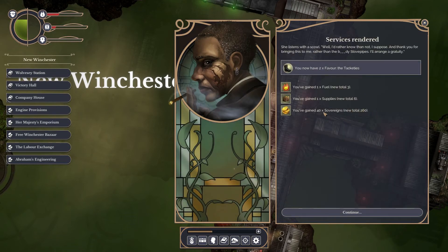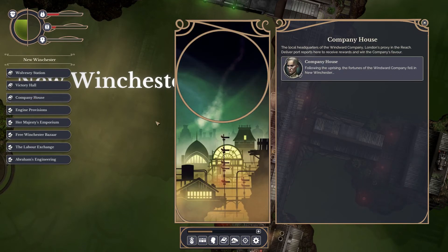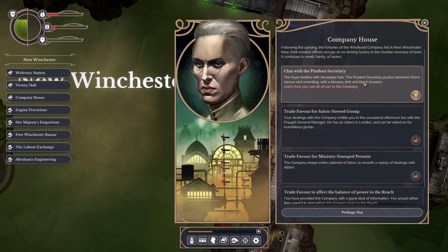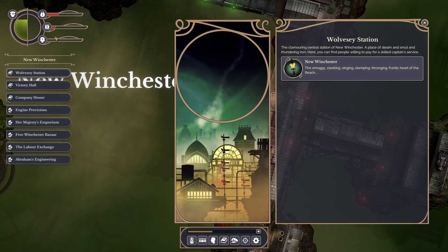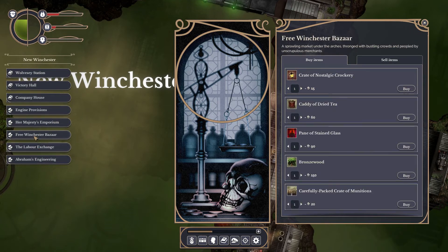Let's deliver my port reports — we got 40 sovereigns, well that's not the greatest, only brought two back really. Company house — nothing special here. We have nine out of ten crew. Let's see — we need a pane of stained glass; it's only 90 sovereigns so I can buy it.